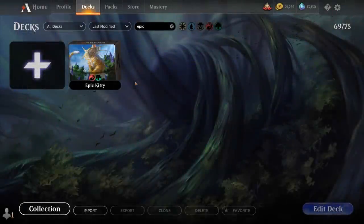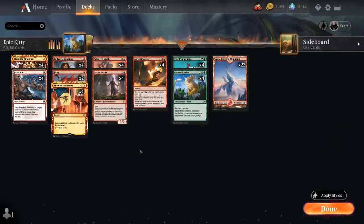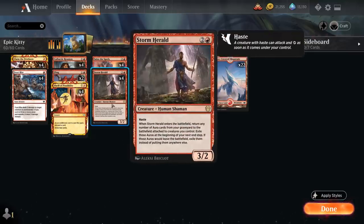Hello and welcome to another Standard Games video. Today we're taking a look at a red-green combo deck titled Epic Kitty, as voted on by my supporters on Patreon, featuring the Storm Herald plus Calcification combo with a few new additions. Storm Herald is a 3-mana 3/2 with haste.